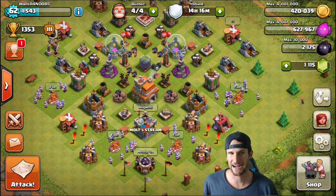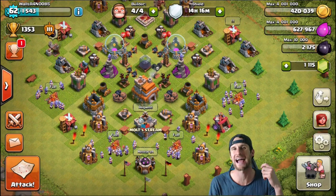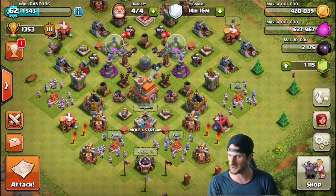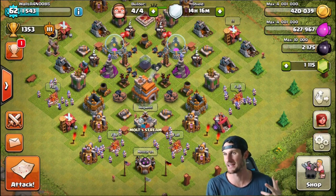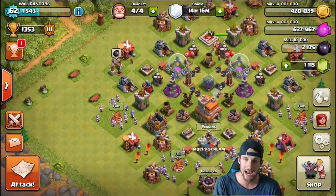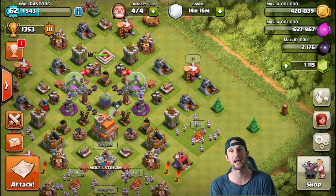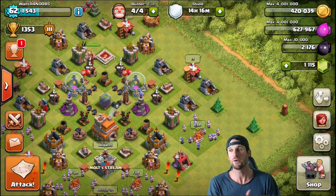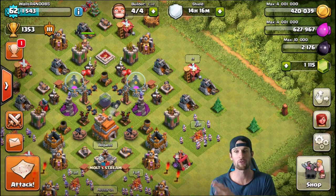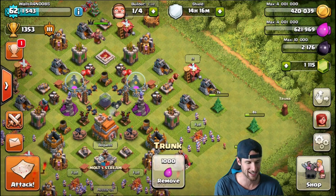All right, let's jump into the video. Hey, what's up guys, welcome back — it is me, Molt. So happy to be here with you guys. We're on our town hall 7 no-walls account. Walls are for noobs, guys. This base — I haven't been on in like three days or so because we've been working on our town hall 9 rating and all that kind of stuff. But I've got a lot of things to remove, so I'm gonna go ahead and do that real quick. We've got eleven hundred and fifteen gems on this account and they're all from just removing obstacles.